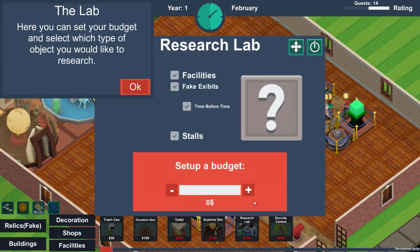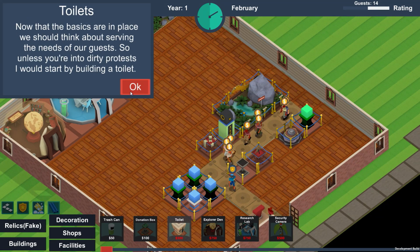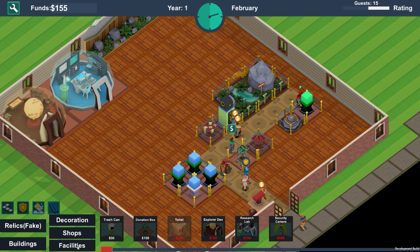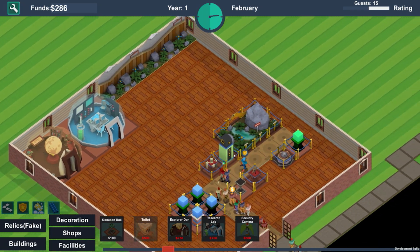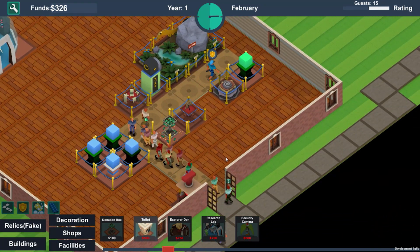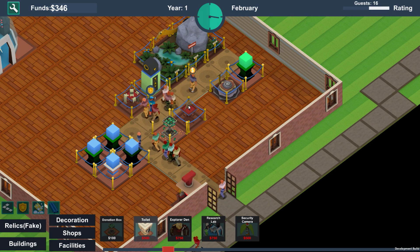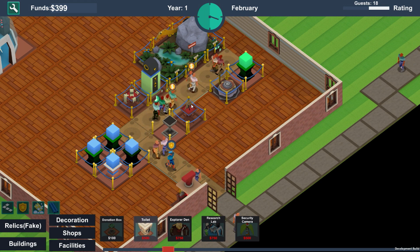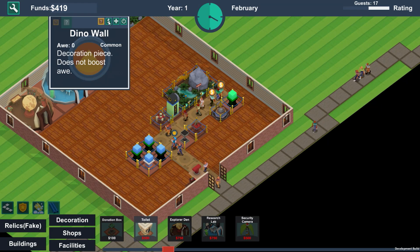There we go. This research facility allows us to research trash cans and other facilities like toilets, security cameras, all of the shops and things like that. Everyone wants us to build a toilet which we don't have enough money for. Let me have a drink of my tea.